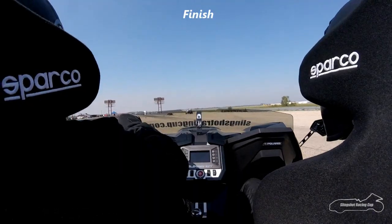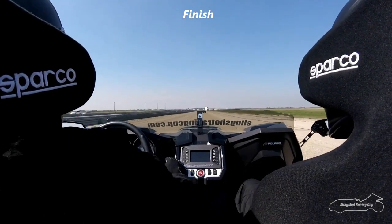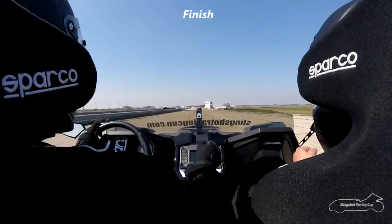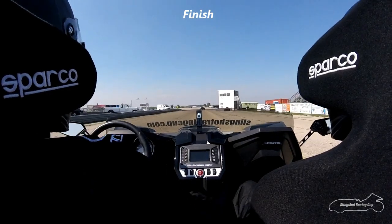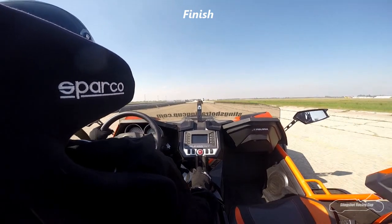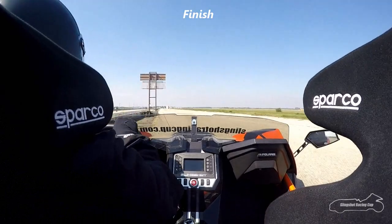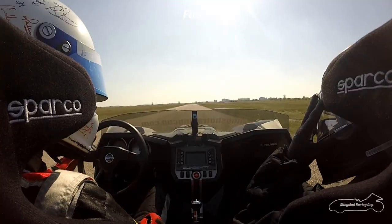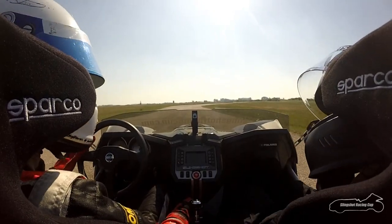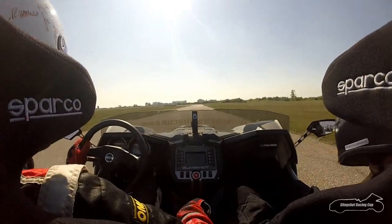High fives with Becca in the passenger seat — more great racing. And here comes Crooks taking the checkered flag. Great sportsmanship between first and second — a fist bump. Crooks and his daughter celebrating together. Everybody is happy with a wonderful season of racing in the Slingshot Racing Cup. It ends up being Rickard, Kraut, Entz, Crooks, Thiessen, Miller, Friesen, and Wolgamuth rounding out the field.